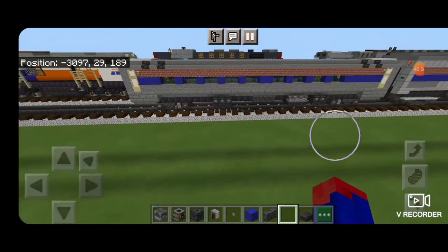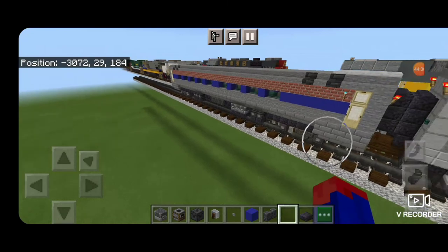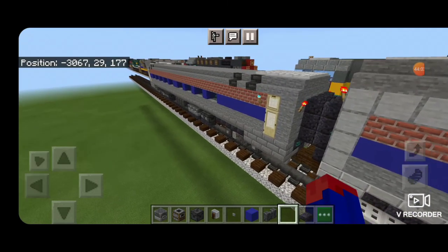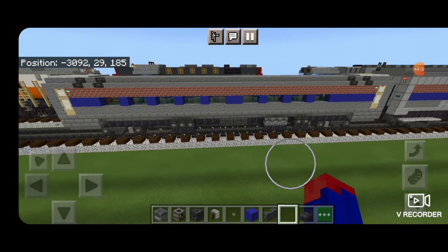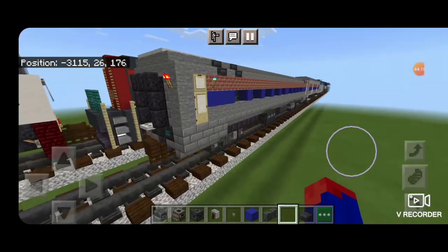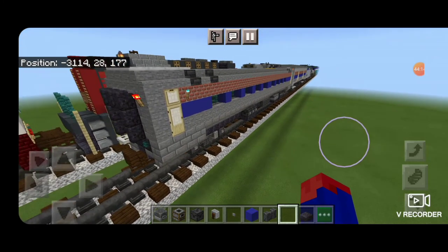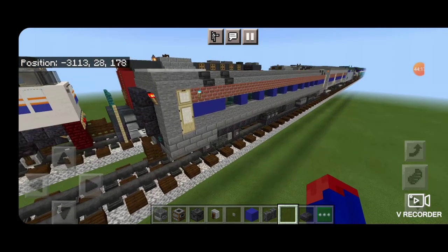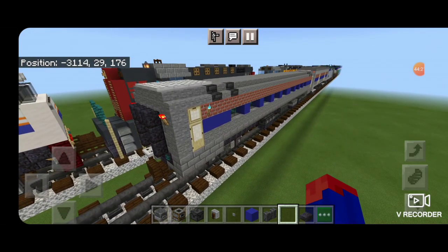And there we have it folks — we've completed our updated build for a modern Amfleet car. You're going to want to copy or build a few of these into your train, however many you want. I'll probably put two or three on mine. Stay tuned for more, because we are going to be adding some view liners to this train. Thanks for watching. Don't forget to like, comment, and subscribe. Everyone have a great week. Stay safe out there, railfans.